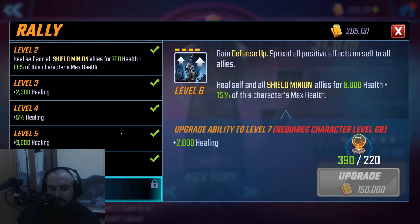Rally is obviously fantastic. It's going to provide a very strong heal to all of the minions and himself, and it is also going to give defense up to the entire squad. Any buffs that are on Fury at this point in time are going to be shared throughout the squad. So you want to hold this usually until he has a couple more buffs on him, and we'll talk about the best ways to get him buffed very shortly.